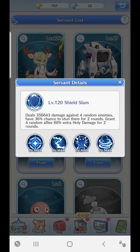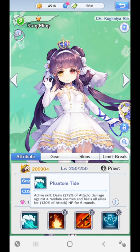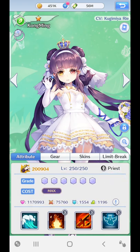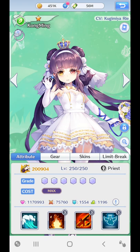What I mean is this: holy damage will, in the calculation, work like this. Take a girl like Kongming with her Phantom Tide skill. Her attack is around 75,000. That's the standard attack damage. When Phantom Tide comes in, there is a 272% multiplier on top of the attack — that's the damage calculated and sent over to the opponent.